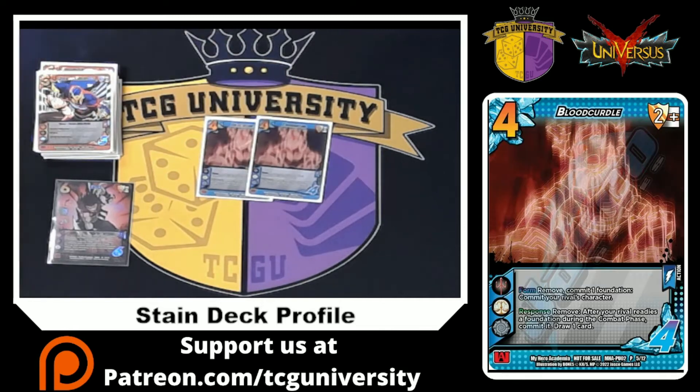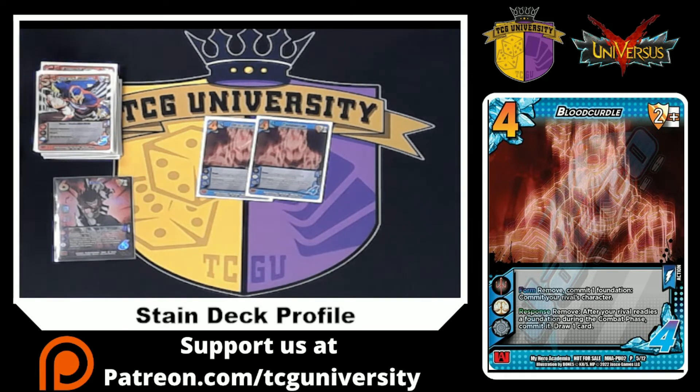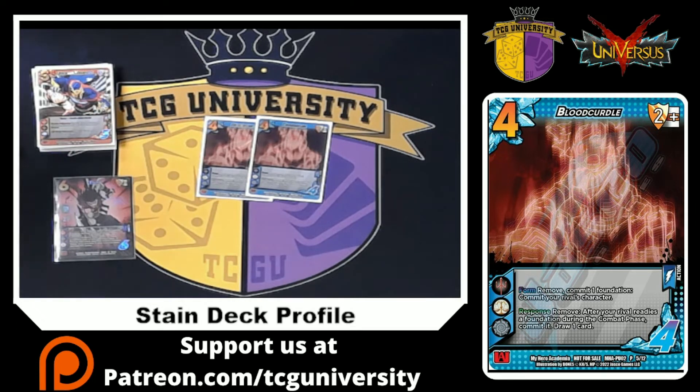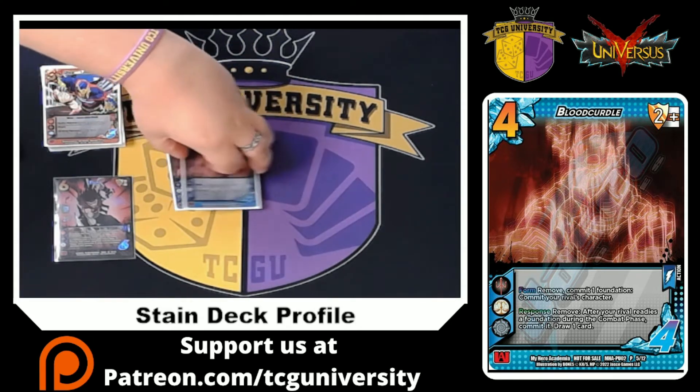Moving on to actions, we're playing two Blood Curl — I'm a huge fan of this card. I currently have two in the main and two in the side. I'm mainly playing it for the enhance ability: commit one foundation, and commit your opponent's character on defense. That's super, super strong — shutting down characters like Todoroki that can pick up momentum, Endeavor that can add stuff, characters that reduce damage, and Moneta that reduces speed and draws a card. Shutting down those characters defensively is very strong, and I think we'll see a lot more of this card as the game evolves.